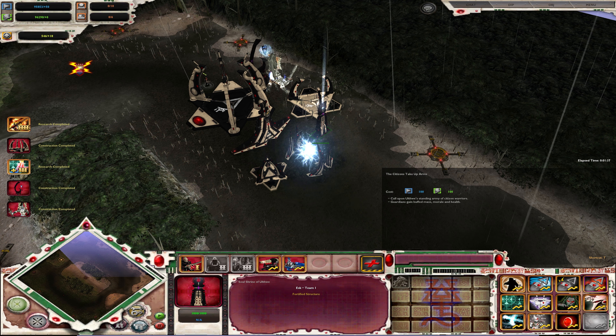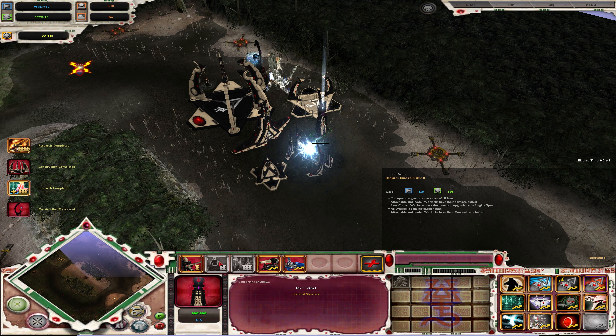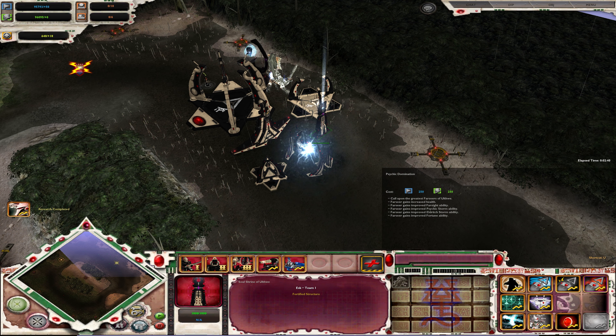Hello everyone, Escalia23 here, and welcome back to the Hard Eldar campaign playthrough. Last game we did a tier 1 push with Alley Tok, so we had some fun with Corsairs and Rangers. We've still got probably another two turns until we want to take on the Necron Stronghold. We'll take on this one and then the next, because once we've taken these two and waited, we should have enough requisition to get all of the Honor Guard. I don't really want to try doing the Necron Stronghold without all the Honor Guard.